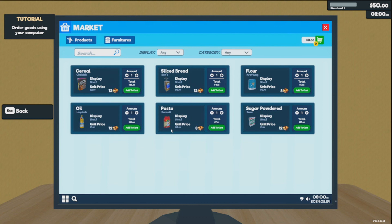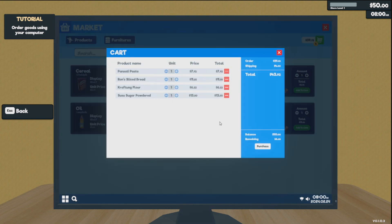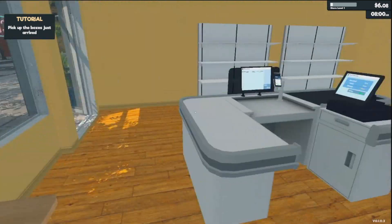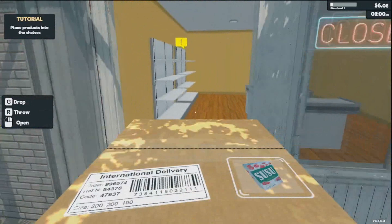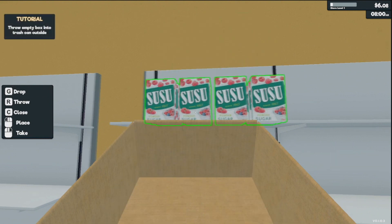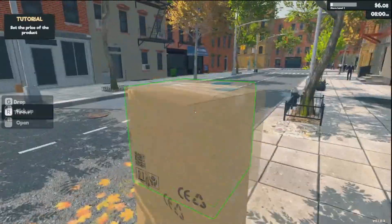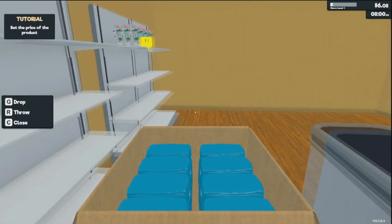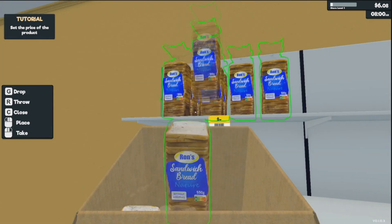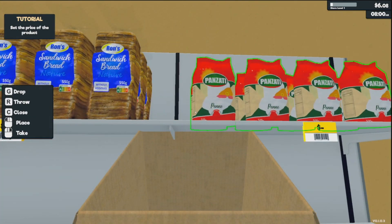We'll complete the first objective — buying some goods. We have $50 to spend. We'll start with the cheaper items and basically take ourselves down to no money, but the point is to get some variety on the shelves right away. We'll grab our stuff and stock it: powdered sugar goes over here. Dispose of the box in the trash can outside. We'll put the bread up here and the pasta up there.